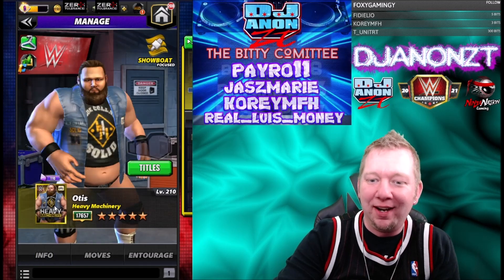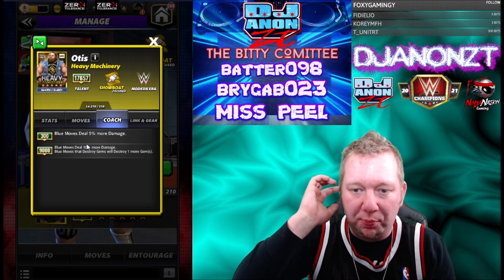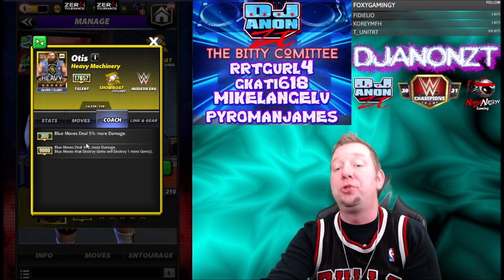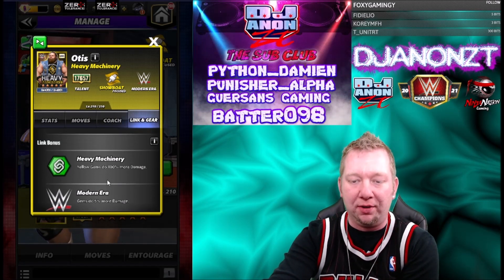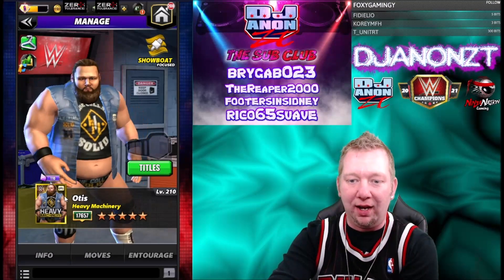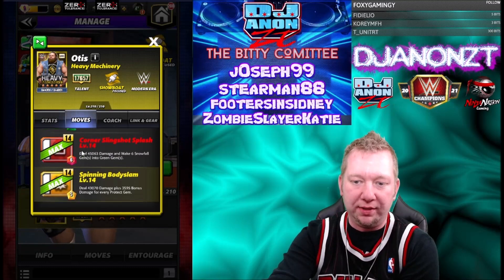Let's look at the poster. Coaching ability: blue moves deal 5% more damage, and at 9K they'll deal 10% more damage. Moves that destroy blue gems will destroy an extra one. Heavy Machinery gear is our tag link. Yellow gems do 100% more damage and he has no special gear.